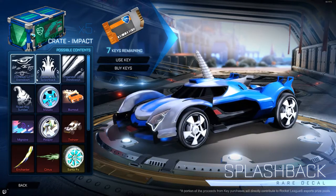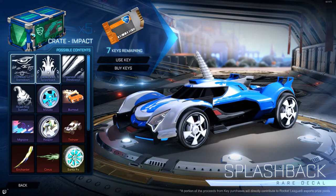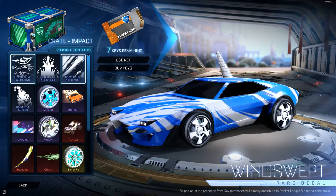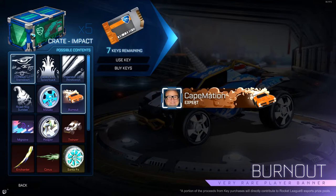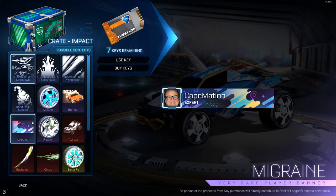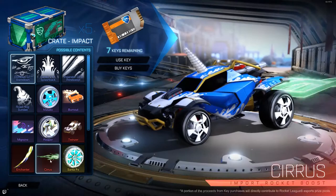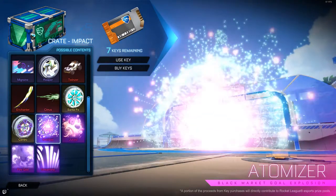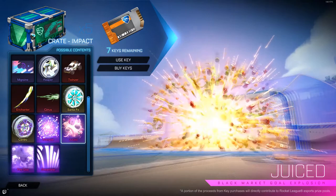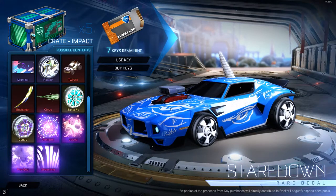Just a quick recap — the items included in this crate are the Dominus GT Staredown, the Sentio V17 Splashback, the Imperator DT5, the Winswept, the Roadhog Sunday, the Masatos, the Burnout Player Banner, the Migraine Player Banner, the Reaper Rims, the Twinser which is looking beautiful, the Enchanter, the Cirrus, the Santa Fe Exotic Rims, the Centro Exotic Rims, the Atomizer which is one of my personal favorites, the Juiced which is awesome, the Fire God which is looking great, and the Streamline. With that, let's go ahead and get right into it — just five crates this time, let's see how it goes.